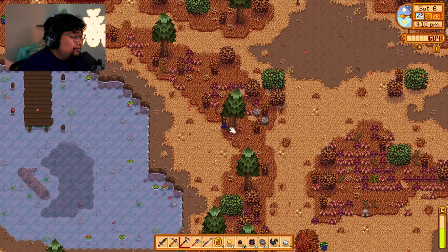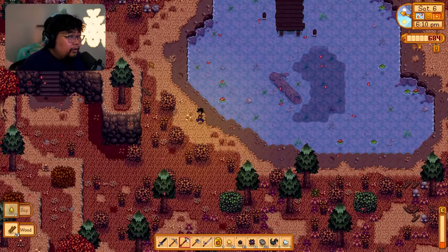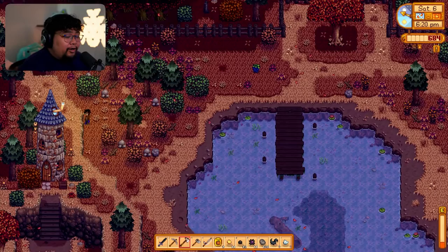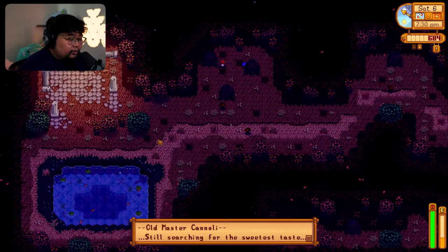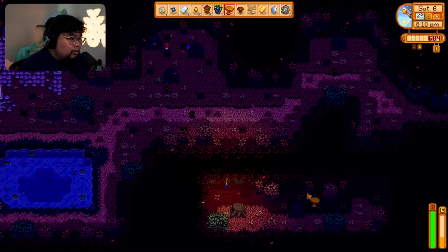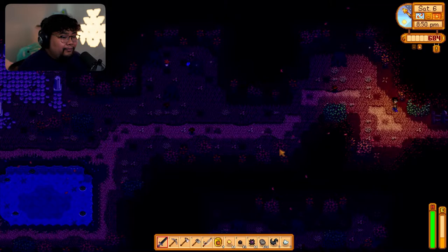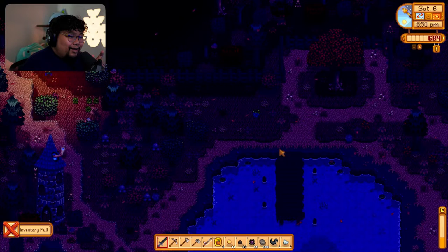Last time the train passed by it gave us a lot of materials. Without the shaders it was so hard to tell the maple trees from regular trees, and there was a piece of hardwood blocking this area too. Let's try and clear it. We have the common mushroom — that's for sure. Old Master Cannoli — still searching for the sweetest taste. I found a way to get more hardwood here. Gold is ready — I think this is going to be a good stop for the video.